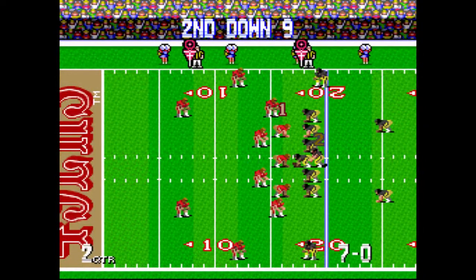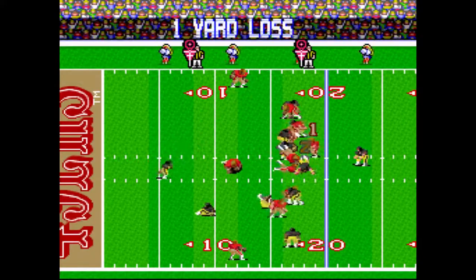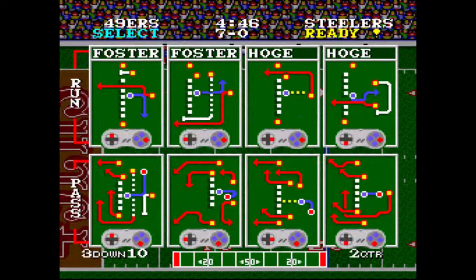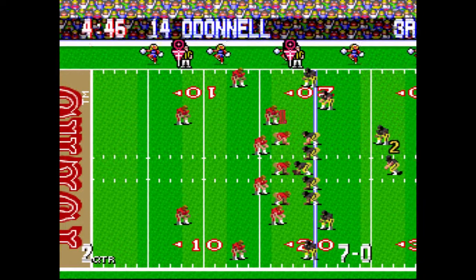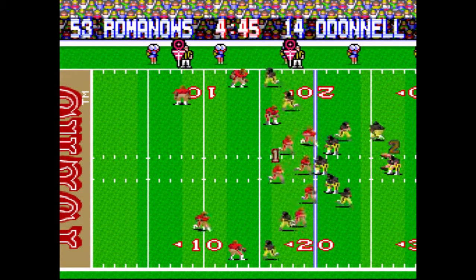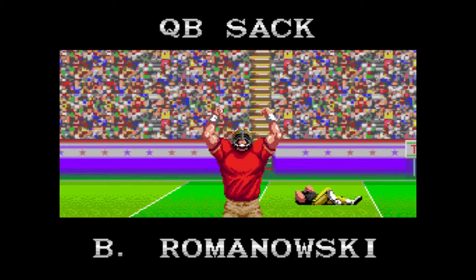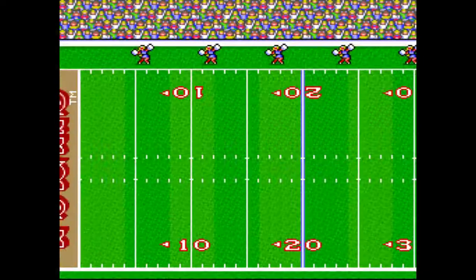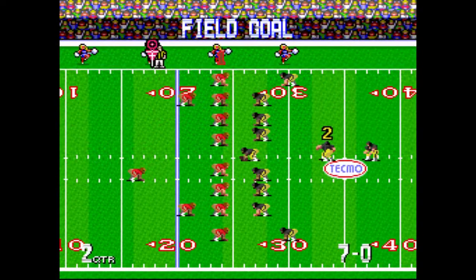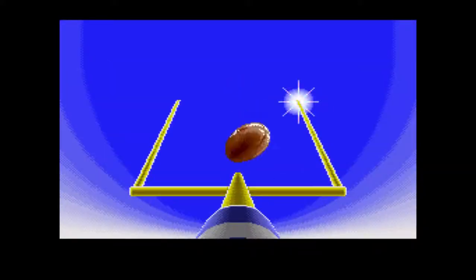2nd and 9 — are they going to run, are they going to pass? You're already reading formations — very good, G-Town. But that was a very nice stop right up the center. You've got to watch that Barry Foster character — he is, in this year, a Pro Bowler. Bill Romanowski with a chemically-assisted sack! They're going for the field goal — usually the middle guys are better. It's good, by Gary Anderson.